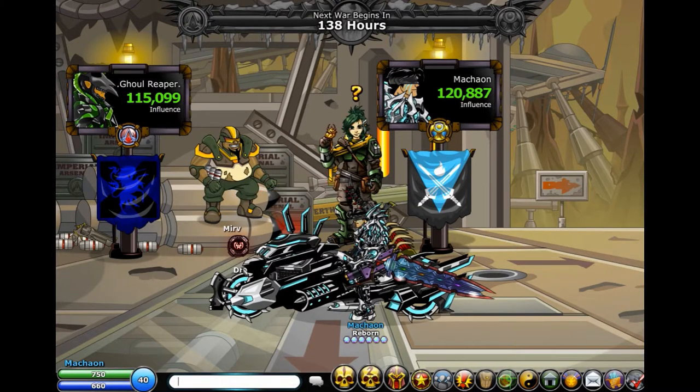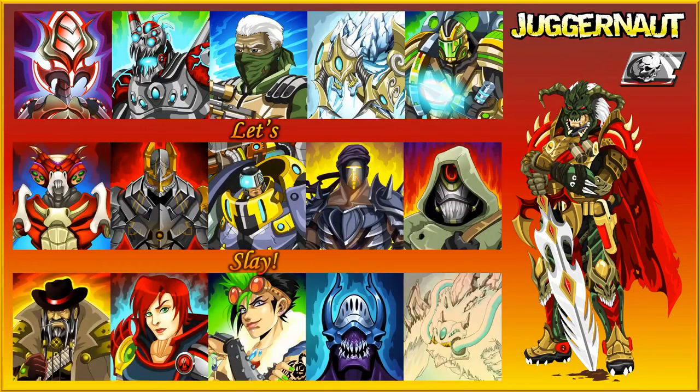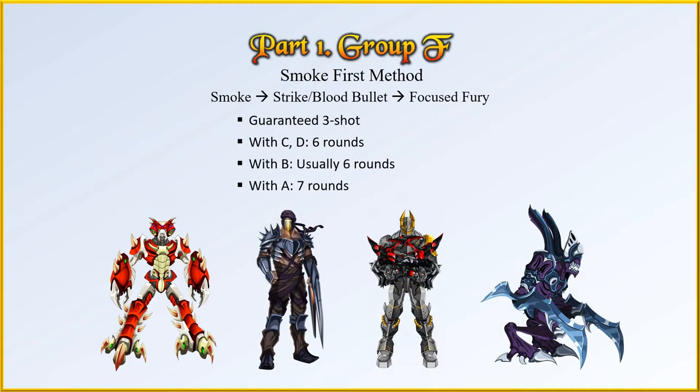Now it's finally time to take a look at some example battles so you can learn how to do it right. First, let's start off with Easy Guys, Group F — combinations involving Heavy Mecholid 29, Pirate Soldier, Lionheart Soldier, Corporate Ninja, and Void Creature. All of these can be killed in 3 rounds guaranteed, without even having to use Robot or both Dreadcores. Since you don't need them, you can save them for their Higher Health NPC, which will allow you to finish the battle in 6 rounds in every case, except when they're paired with Electro Hazard or Frost Demon from Group A.